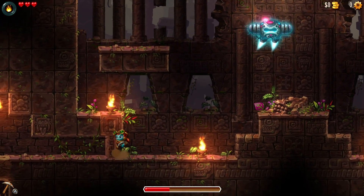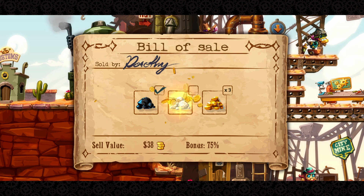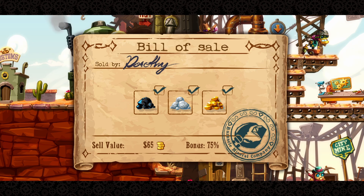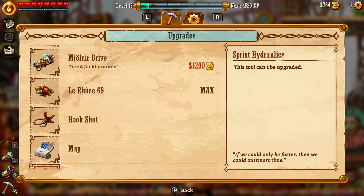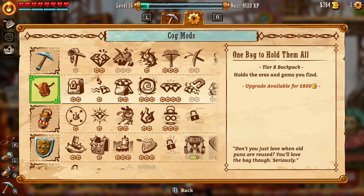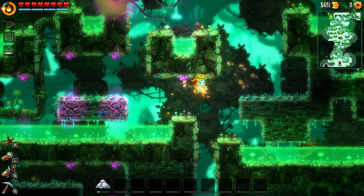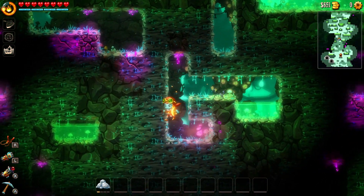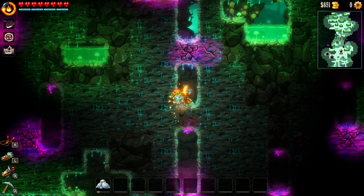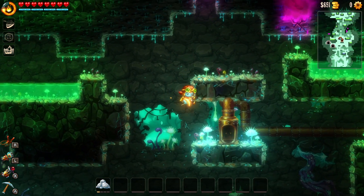Additionally, there is a very in-depth upgrade system that can be purchased with money acquired by the sale of rare minerals and gems found throughout the mines. These upgrades can have game-changing impacts but for the most part will simply make the game more fun to traverse. This kept me constantly coming back for more and flying through to the appropriately satisfying conclusion. The final boss is equally fun and challenging, and how thorough you were will determine some of that success.